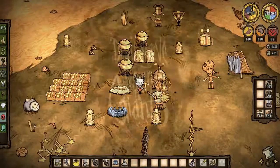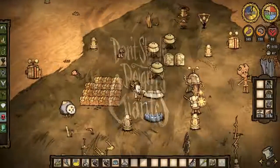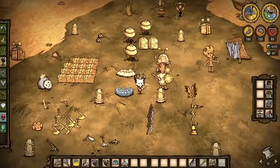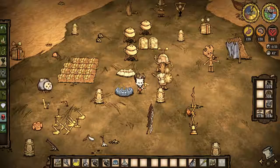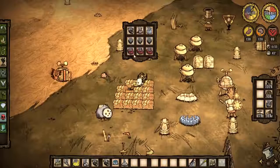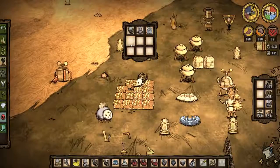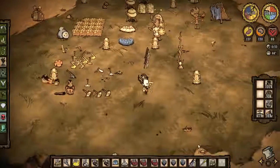Hey there everybody, welcome back to another episode of Don't Starve. Today we're having problems again with the world shifting — it seems to be summer already. We skipped over the entire season of spring, which is total bullcrap, because when I'm in this world I need to have all my Ice Fling-O-Matics running just to make sure my stuff doesn't burn down, so I'd be wasting all my wood and fuel.